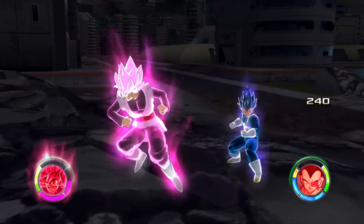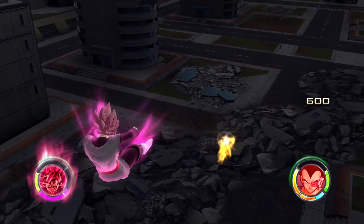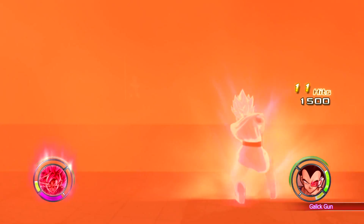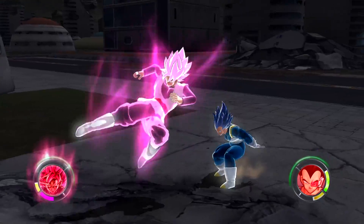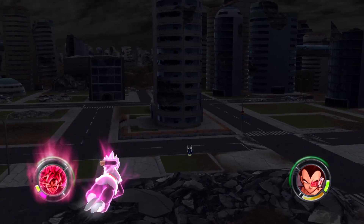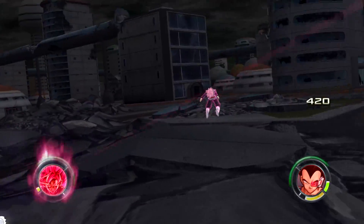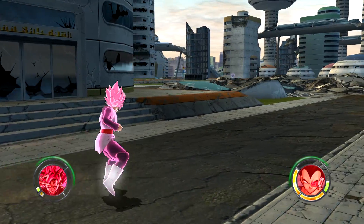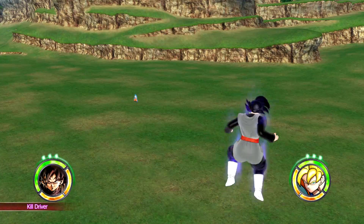The health is pretty even so whoever uses the next combo string or super basically wins. Characters can't use supers and ultimates while in raging soul mode, which is unfortunate unless you equip the item. It seems like Goku's going to win — there it is! Alright, and here's the power ball in training mode.